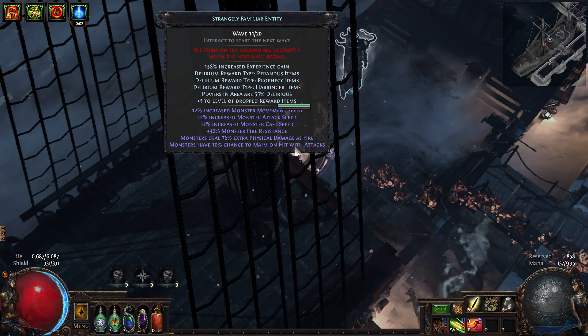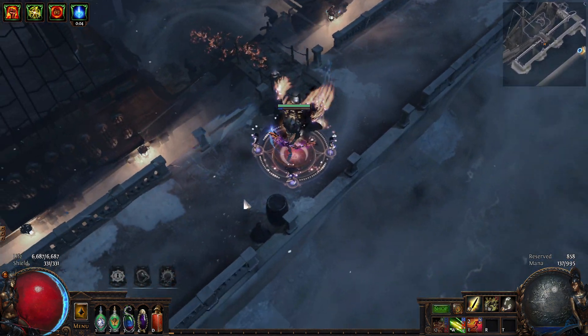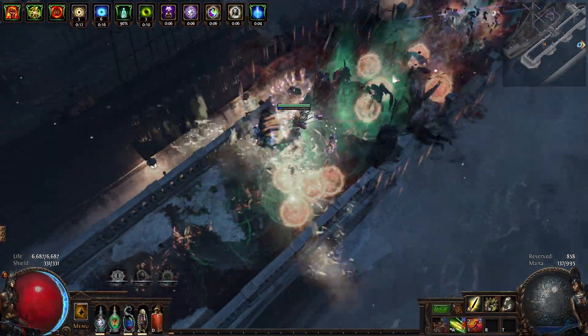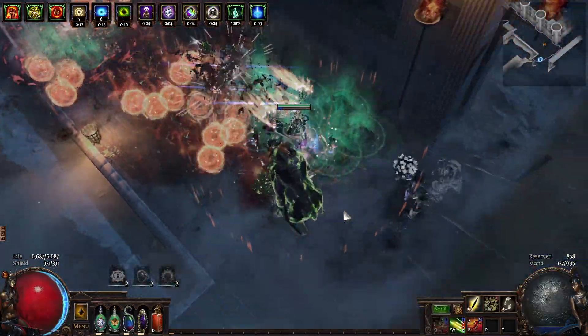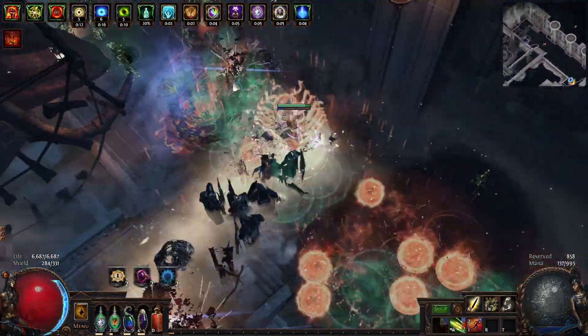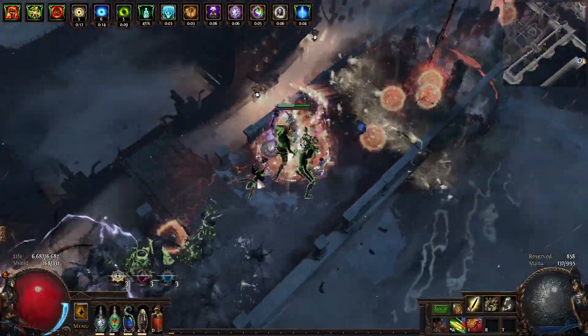Fire damage, chance to maim. Harbinger, Apprentice, Prophecy — sure. Still got proximity mob. The bad thing about my current setup with the cluster jewels: I have the Cremator mod.